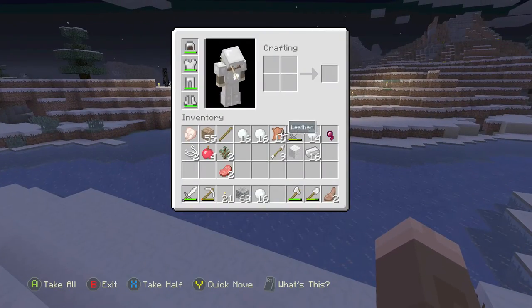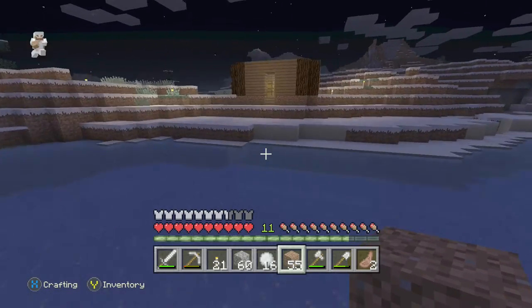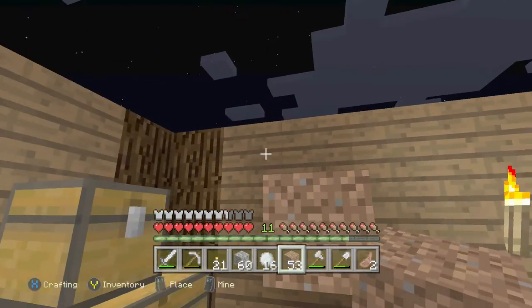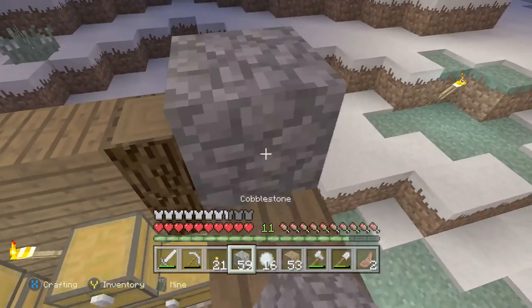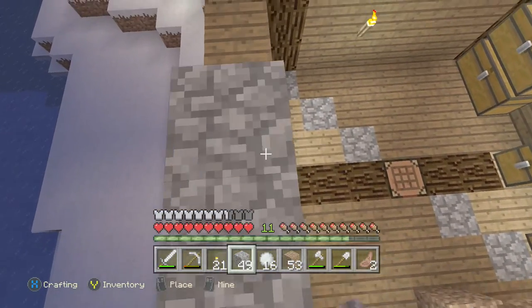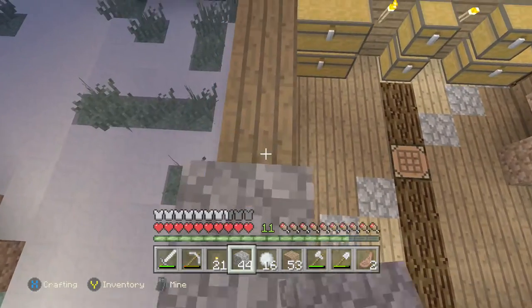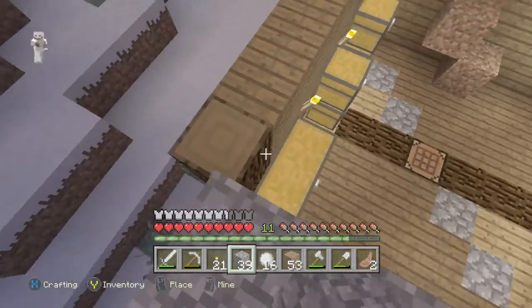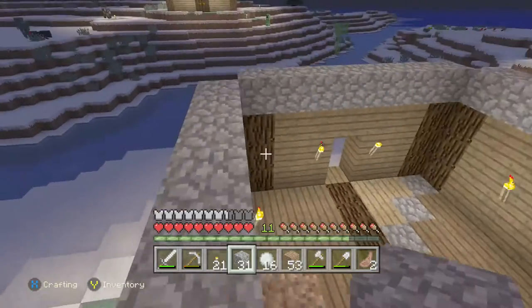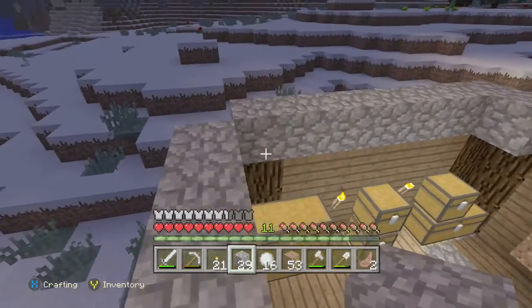We're going to finish the roof of the chest room. I'm going to pile up some dirt so I can build the roof — just going for a regular flat roof, nothing crazy. I hope I have enough cobblestone — with my luck probably not. I swear maybe I could fill it in with snow blocks, though I doubt they'd hold up — they'd probably melt.